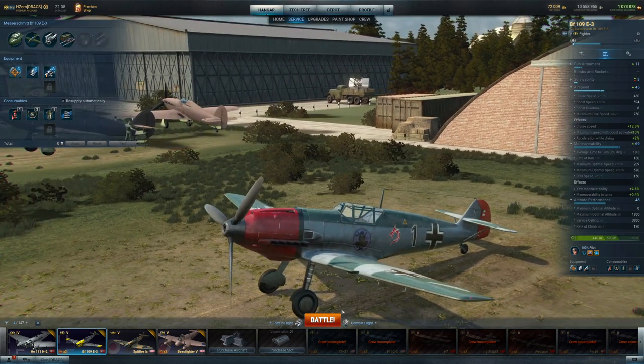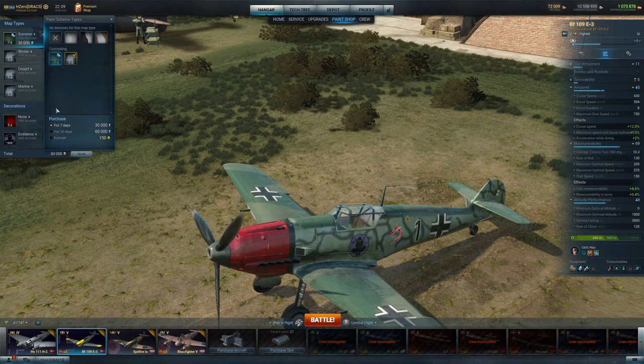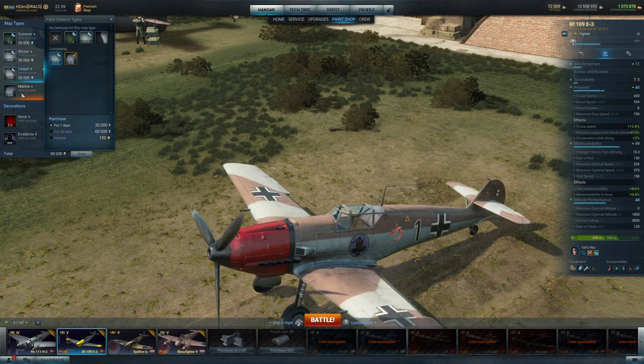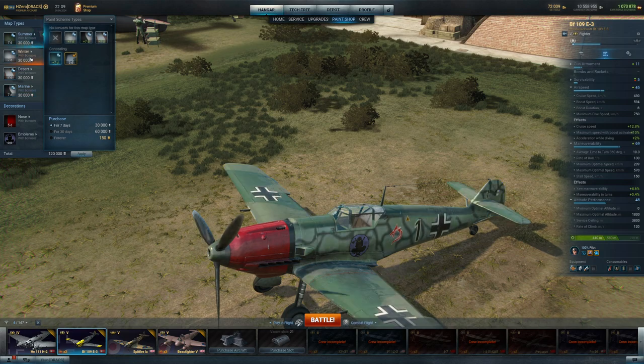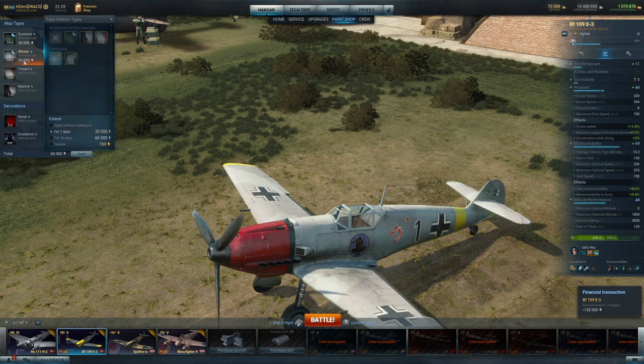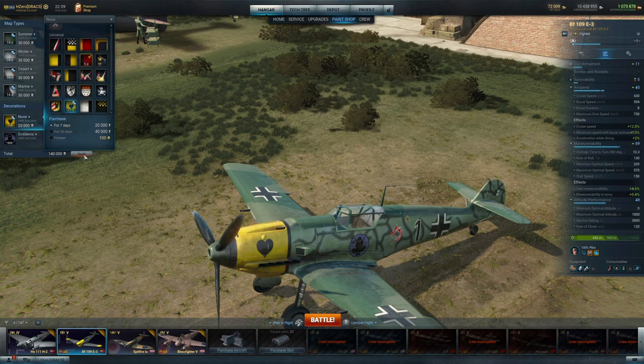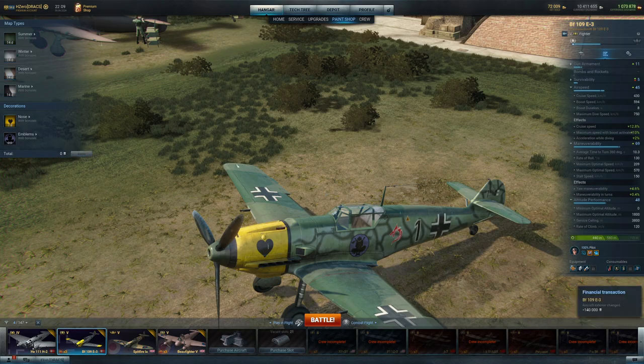This is going to require some trigger discipline on our part. I'll splurge on the paint kit for you guys — let's do the real deal. Summer, winter, desert, marine. Marine's my favorite of all those. And since all of these have a yellow motif instead of a red motif like the multi-role, we'll change this up as well and go with my favorite — leaving the only red as our clan symbol for the Drax.